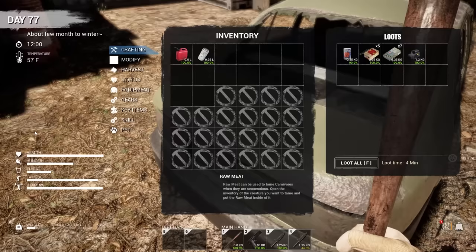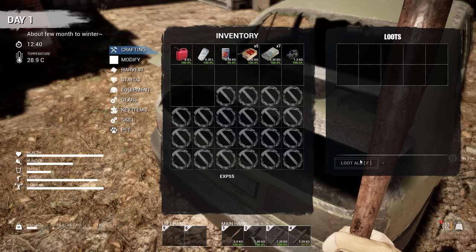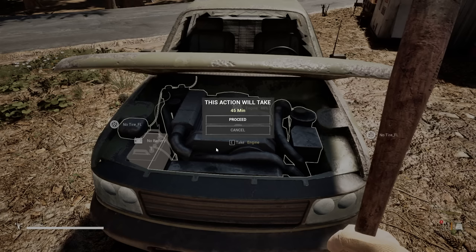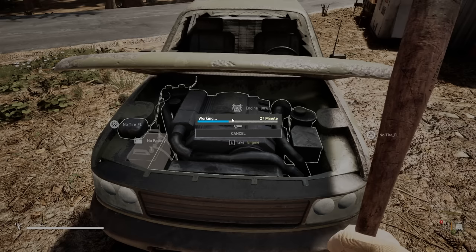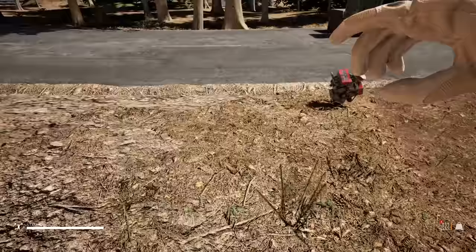Can I kill the infected with the baseball bat? Maybe, maybe not — it's actually not that effective. An EXPS5 — oh my goodness. Got in here. Oh, an engine! We found an engine. Now what we need is four tires, a battery, and a spark plug.